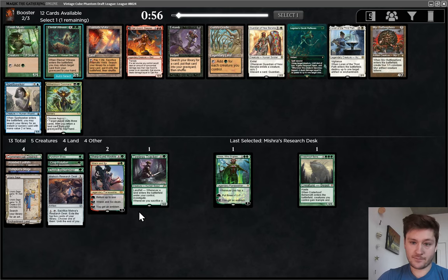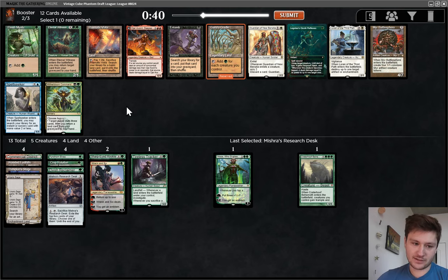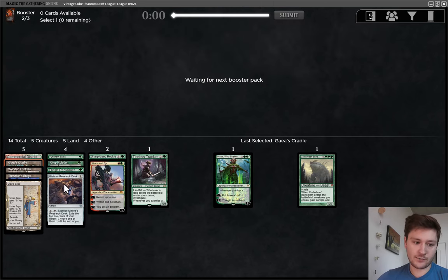A lot of good stuff here. Cradle and Prismatic Vista are better than one of the three spells. I think Cradle is too good to pass here — it could come around, and we don't have a ton of creatures yet, but Prismatic Vista is good with Ren and Six. This card can just go so crazy, and we already have multiple ways to search for it. I think that's a great pickup. I don't think Prismatic Vista will come around, but we probably can wheel — best case scenario, we wheel the one-drop Elf.